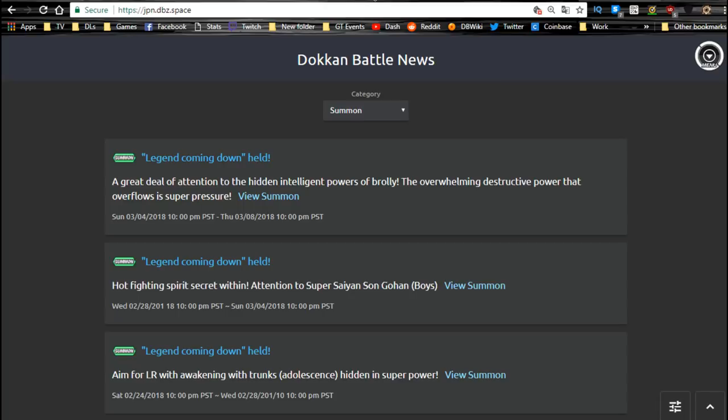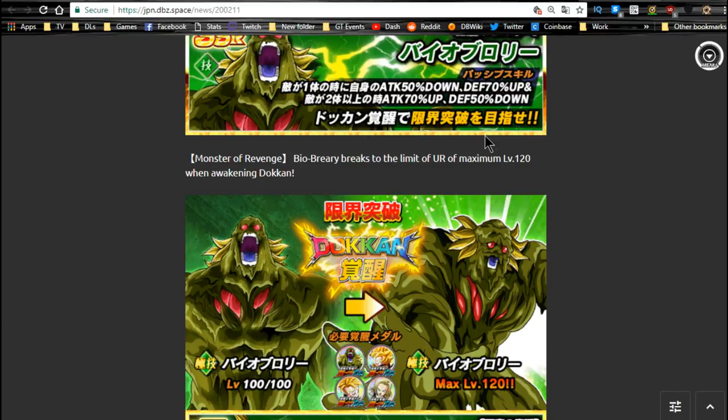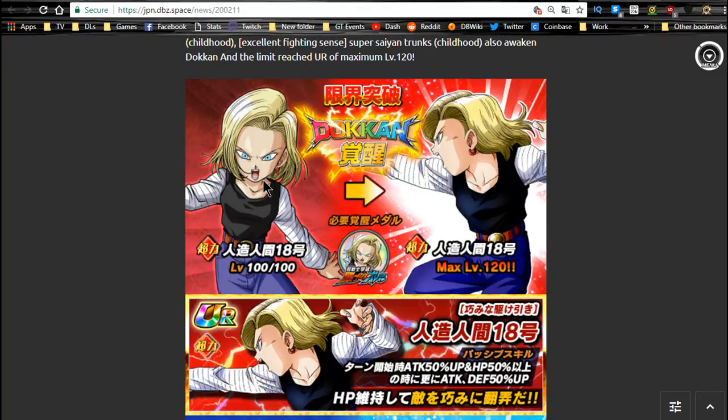Moving over to the JP side — JP doesn't have as much news, which is great. The Bio Broly event is currently here. Bio Broly is part of a revival and he's Extreme Tech. When the Extreme Z Awakening comes for Super Saiyan 3 Goku, Bio Broly can play a vital role on your team. If you don't have all the summonable units, he'll definitely be a good hand in there. I'd recommend getting him for that reason. Don't feed any orbs into him though.